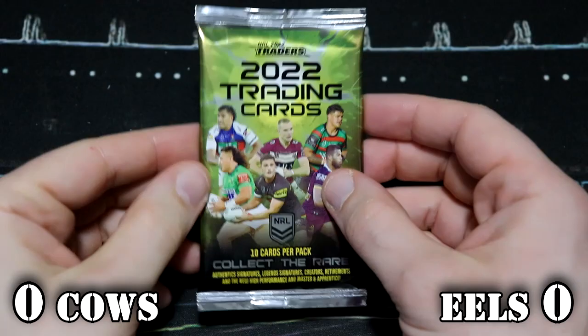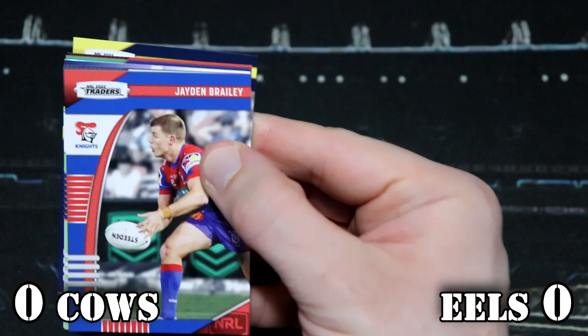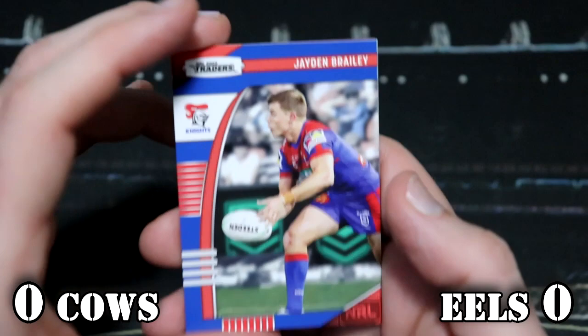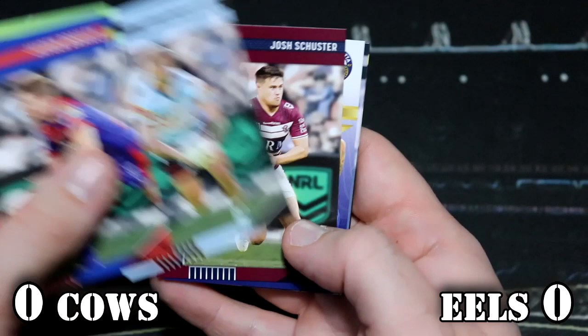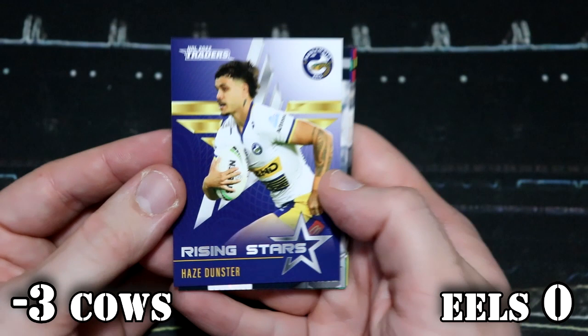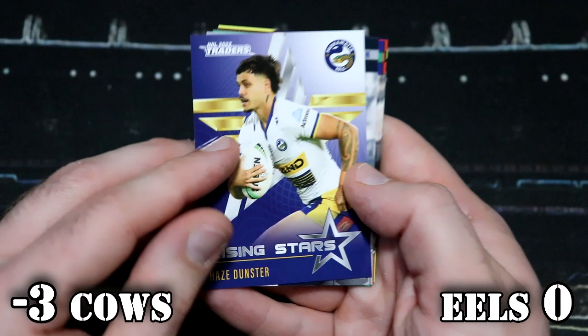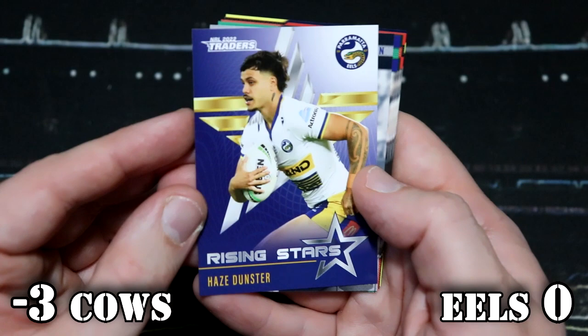Here we go. This is our first Cowboys pack. I've done these videos quite a lot with AFL, but this is our first NRL scored battle video — a very momentous occasion. This is going to be an epic final. Oh, that is an Eels rising stars — Hayes Dunster — from the Cowboys pack. The rising stars are one every three, so that is minus three points. The Cowboys are on minus three points.